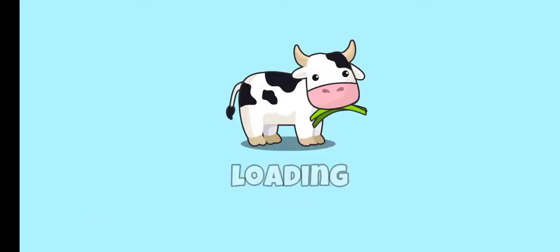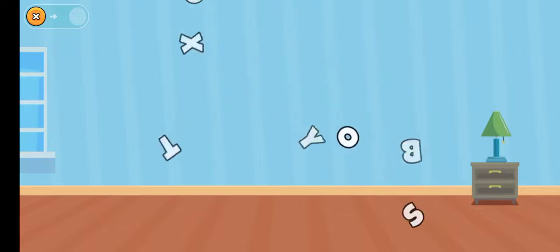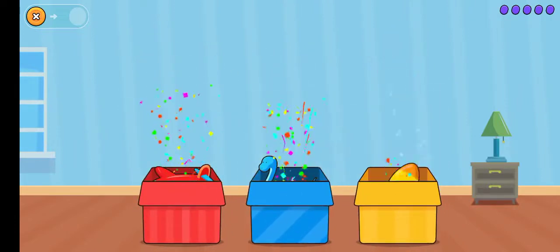Bye bye! Toy Boxes. Dino, airplane, rocket, sword. Red, blue, yellow. Well done!